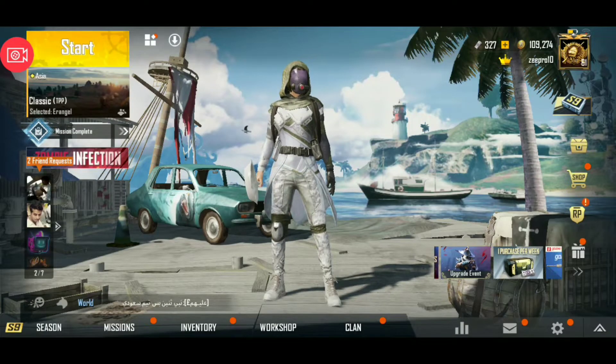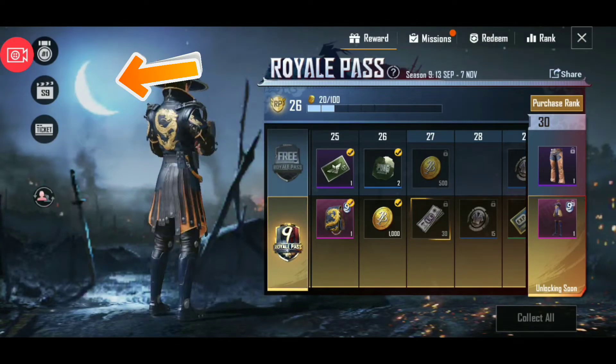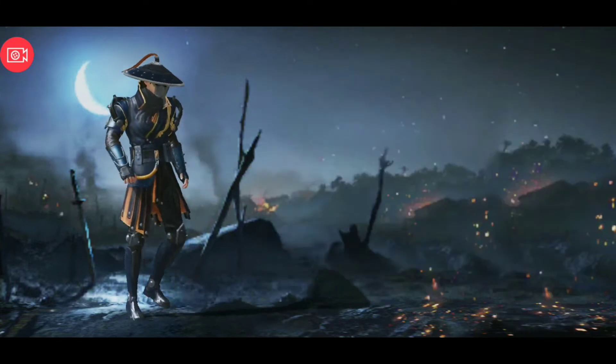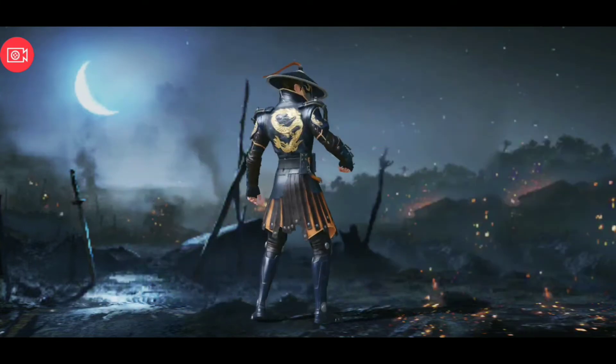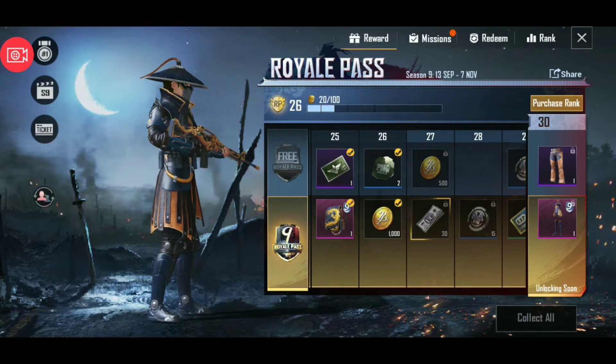When you are going to RP, you can see the moon here. Tap this moon and you will get a big thing — you will get an RP crate and free crates. So these were two things, these were two rewards.